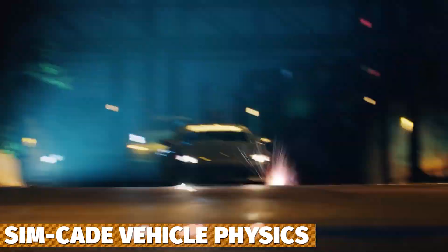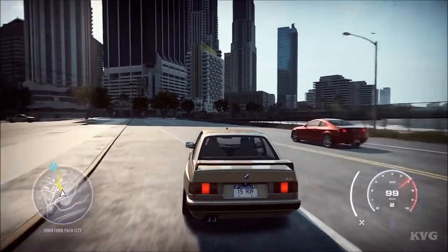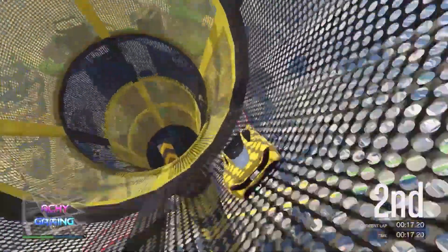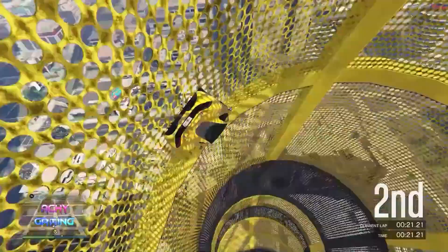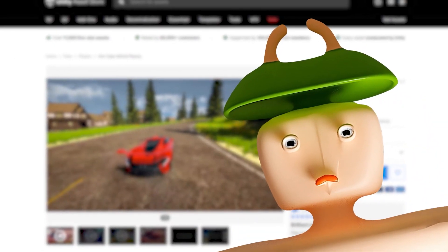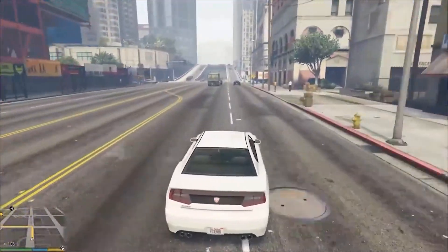Next one is SimCade Vehicle Physics, which is a quick way to set up vehicle physics to be able to drive in under one minute. You can fine-tune everything, and it's suitable for games based on things like Grand Theft Auto or Need for Speed — it has full functionality and code, and you can modify thousands of parameters.